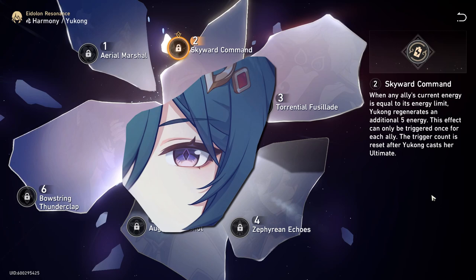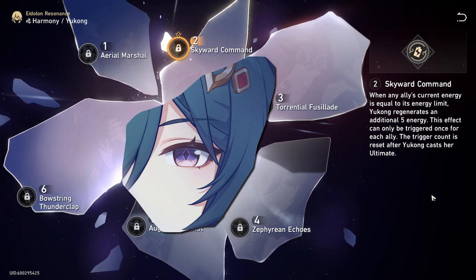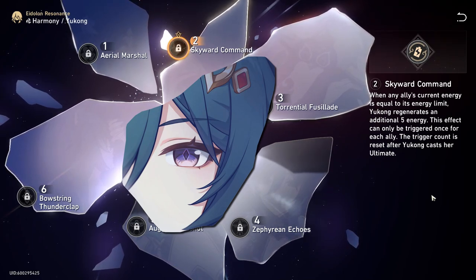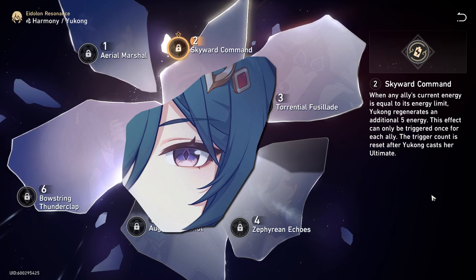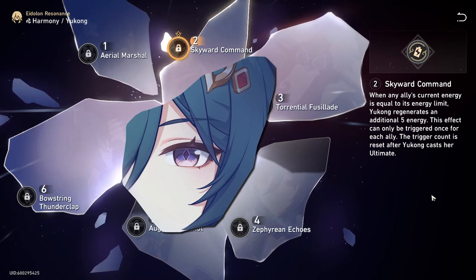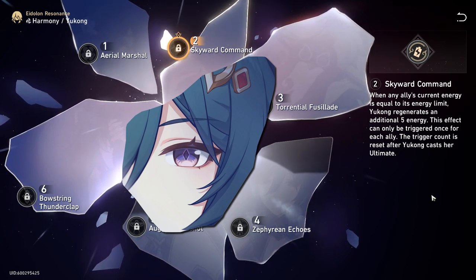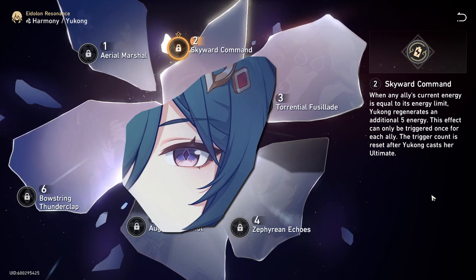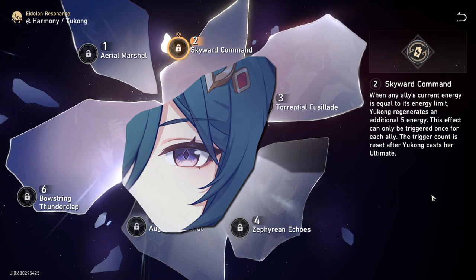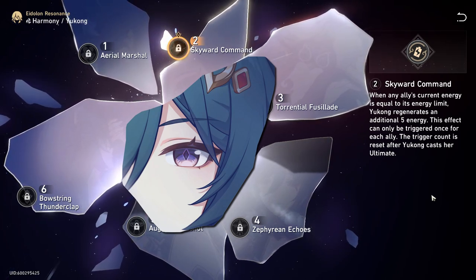Her E2 is very nice — it actually changes the rotation and makes your ult come up way faster. When an ally's current energy is equal to their energy limit, Yukong gains five energy. This continues until she uses her ult, after which it resets — allies need to fill their ult again before she can gain energy from it. So: ally gets ult, ally gets ult, ally gets ult — then she has to ult before gaining energy from allies' full ults again.